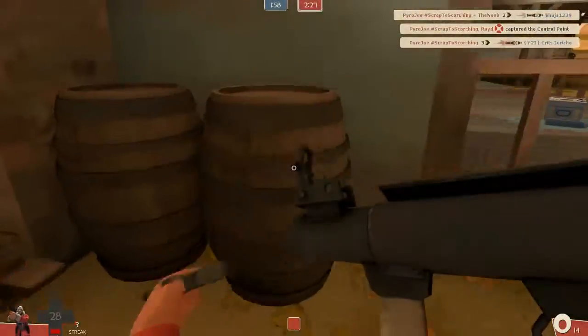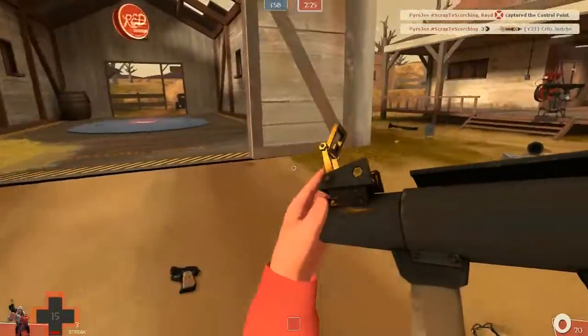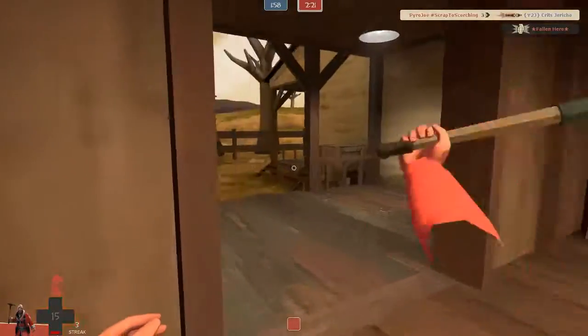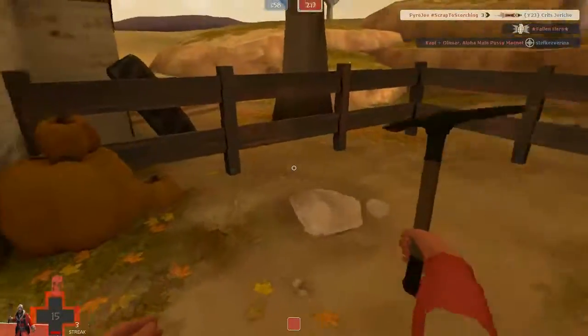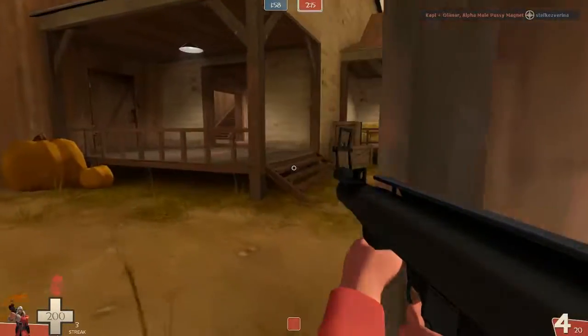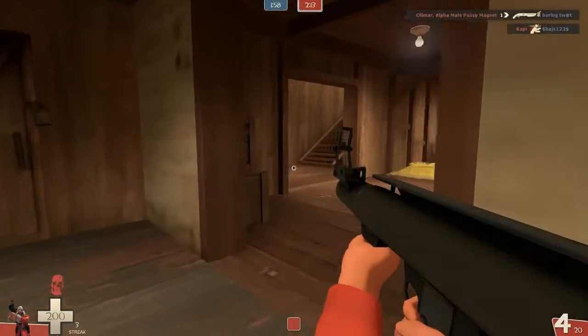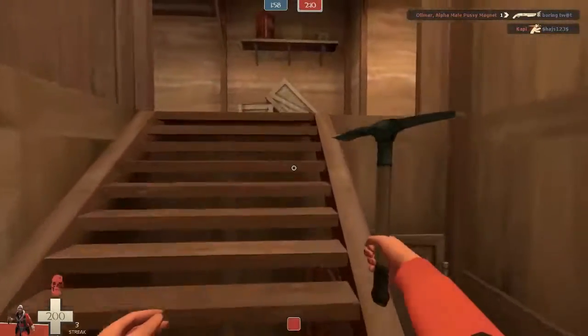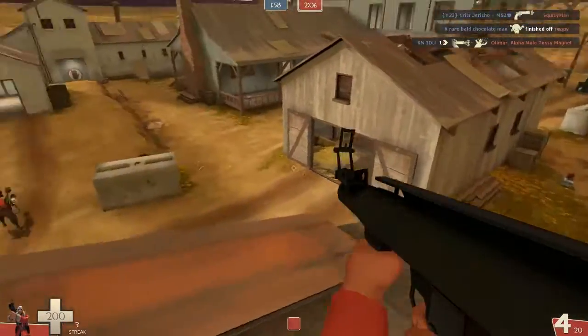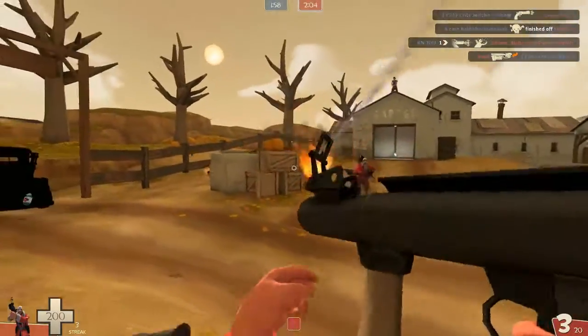I thought the Trenches Topper may be a bit hard to sell because it's not a very popular hat, but I've already sold it for a Sunbeams Vintage Meriwether, which is about 85 to 90 keys with a very short history, a Blizzardy Storm Outdoorsman which is just 12 keys, and 6.5 keys pure plus a few other sweets. So I've already got more tradable hats for that.